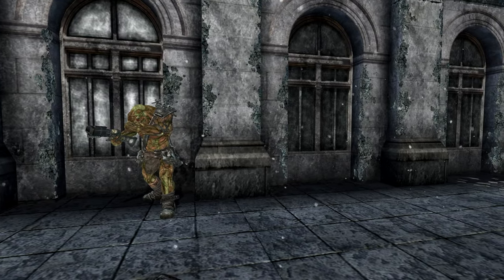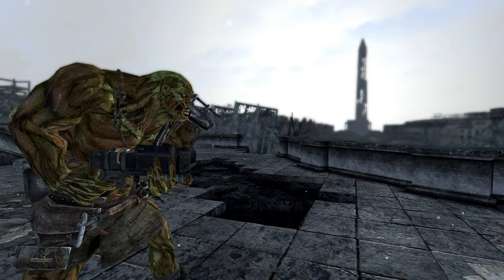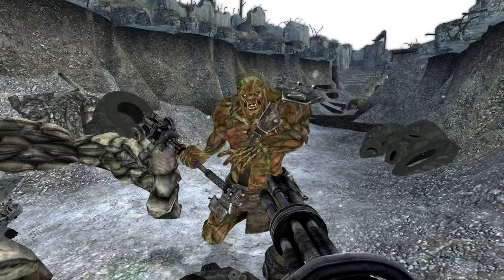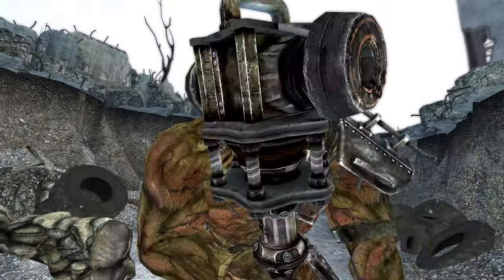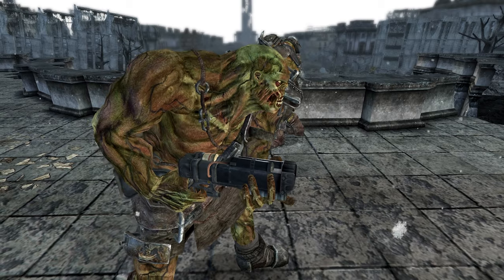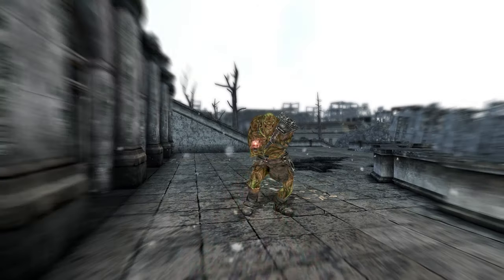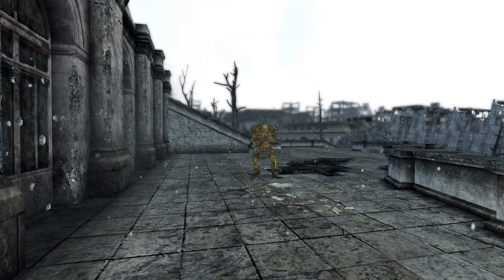While they are sometimes seen leading groups of other Super Mutants, they are more commonly encountered in pairs or even alone. In combat, Super Mutant Overlords pose a significant threat. They receive a substantial damage bonus of +40 when using a Tri-Beam Laser Rifle, which can penetrate armor effectively. Additionally, when they attack with their unique version of the Super Sledge, they receive a +25 damage bonus. Interestingly, when equipped with an assault rifle or a Chinese assault rifle, they use a one-handed pistol animation. Defeating Super Mutant Overlords can yield valuable loot, including Stimpaks, Mini Nukes, and Purified Water, making them lucrative targets for players seeking resources.